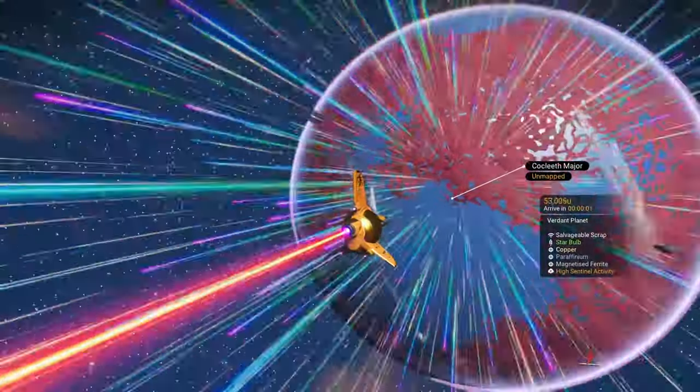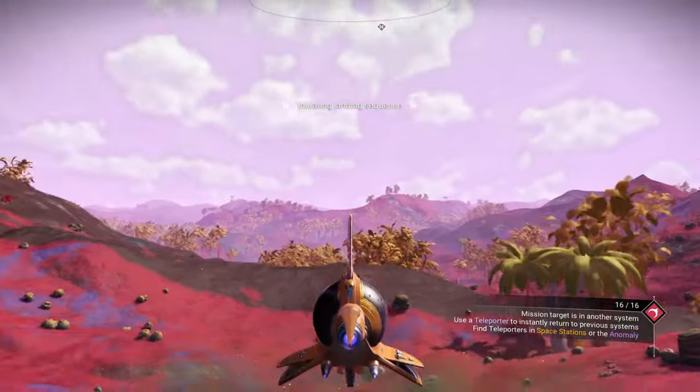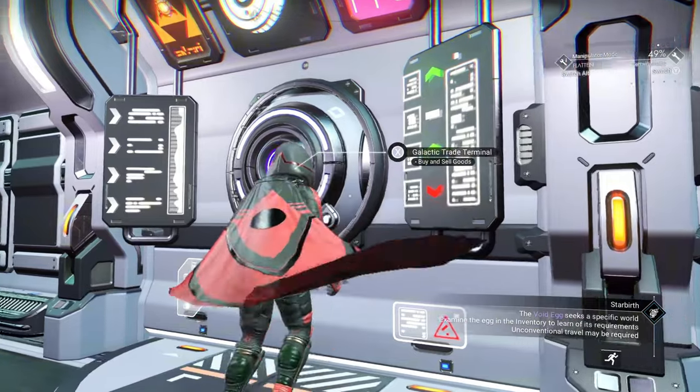Step number 2 is duplication. Take a minute to go watch my duplication video to find out exactly how to duplicate any item in the game. You can find the video both in the top right-hand corner of the screen and down in the description below. Once you know how to duplicate items, you can go ahead and duplicate as many AI valves as you want, like I'm doing on screen right now.